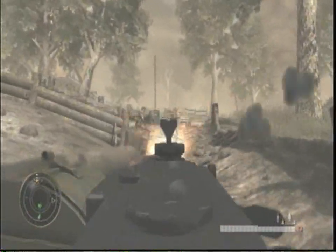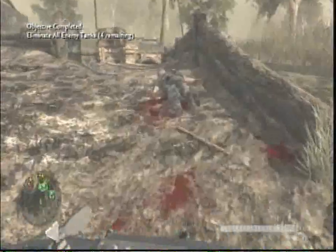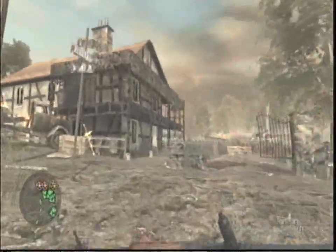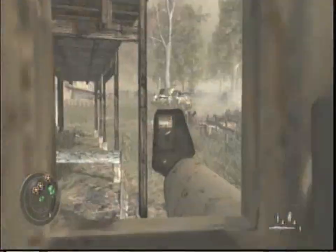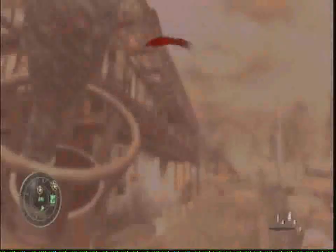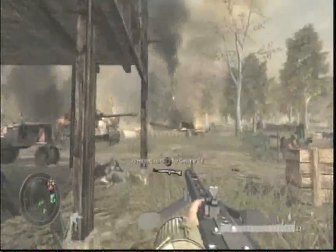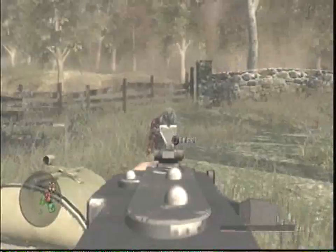Right over here is some more MG-42 ammo, which is always handy. This is kind of a tough part — I've died here before. These guys with Panzerschreck are going to come up on the balcony, and you want to take them out as quickly as possible. Then trade your FG-42 for the Panzerschreck, and take out that tank right there. Get some more ammo — there's unlimited ammo glowing yellow. I missed the second rocket on the first tank, so he went all the way back into the fields and I couldn't see him. I was trying to shoot randomly with the Panzerschreck into the fields to find him, but I died.